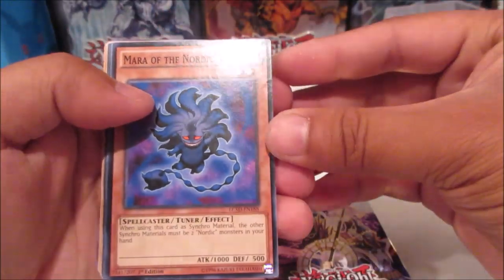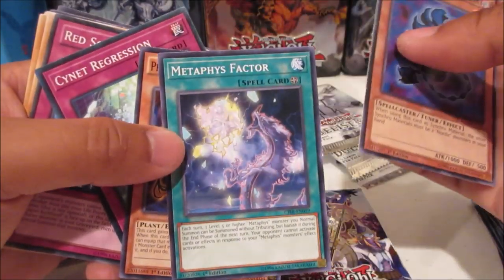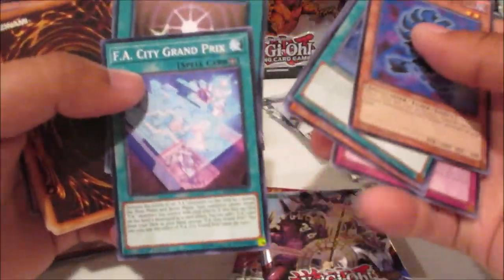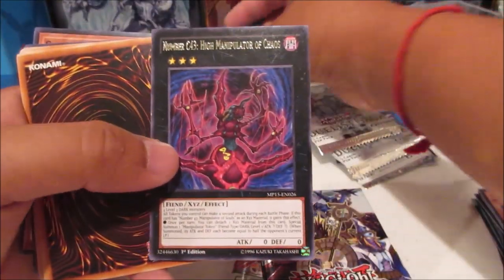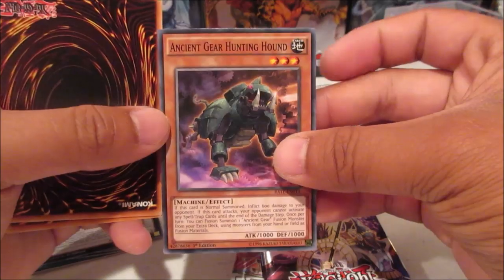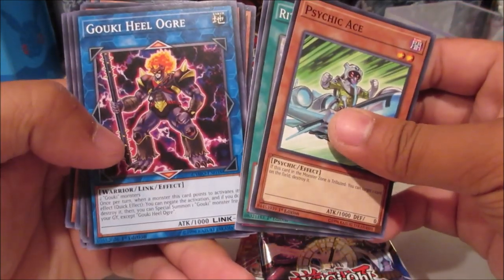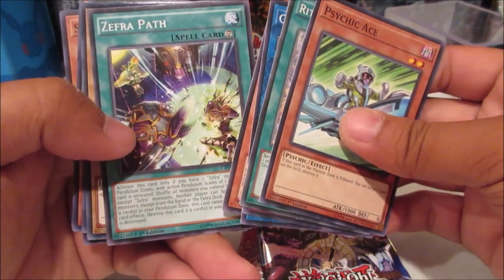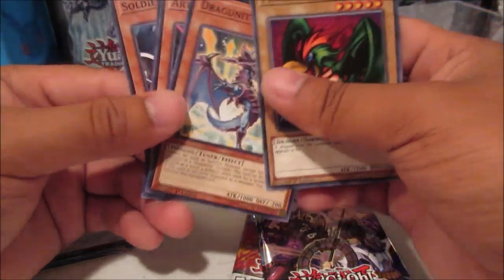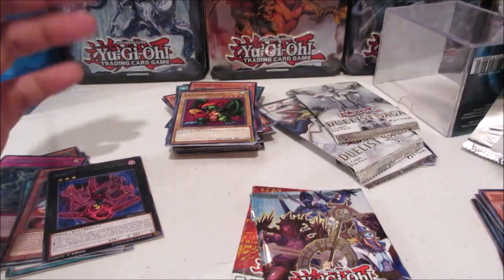We got Nordic Alfar from Legendary Collection 5D's — pretty cool. Metaphys cards, Spellbook of Power, Serene Regression, Red Screen from Starstrike Blast — that's old. FA City Grand Prix, Swords of Revealing Light — oh, we got another rare that's not guaranteed — Number C43 High Manipulator of Chaos. Engine Gear, Hunting Hound, Psychic Ace, Turn Shield, Gouki's Heel Ogre, Maji-Gonga, Zephyr Path, Parrot Dragon, another Speed Duel card. Artifact Mjolnir.